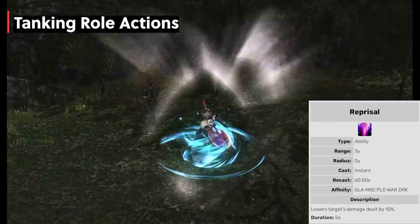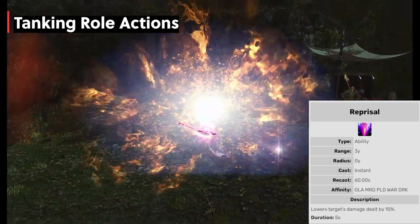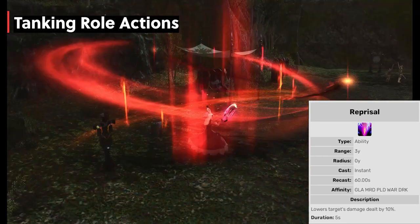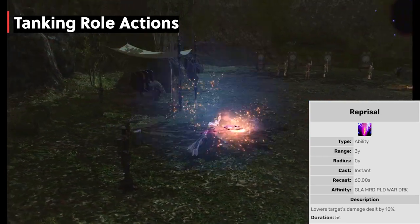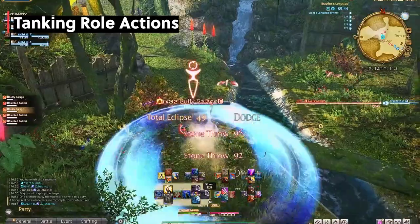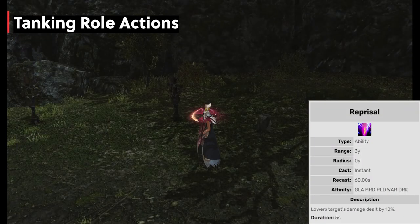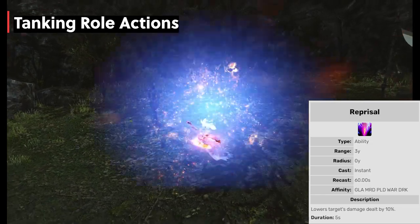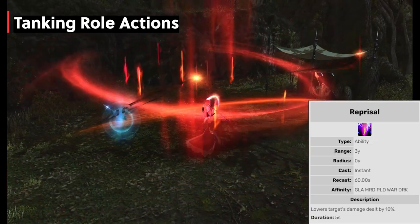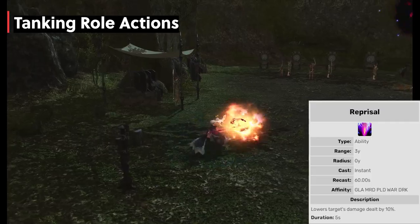Reprisal reduces damage dealt by nearby enemies by 10% with a recast timer of 60 seconds. This is going to be a main defensive cooldown, paired with Rampart or one of your other specific tank abilities. In lower-level dungeons you can pair these up, but Reprisal will be ready 30 seconds before Rampart. Best used when you've just pulled or are stationary, usually with two or more trash mobs since it will hit more enemies and mitigate more damage overall.